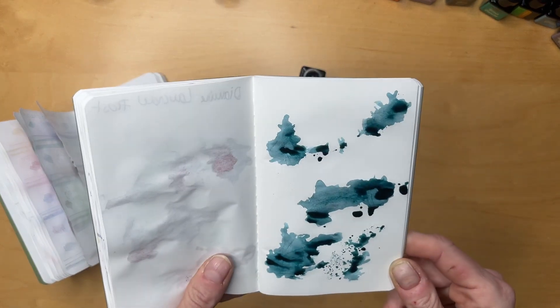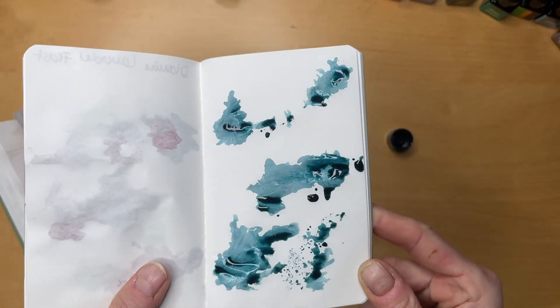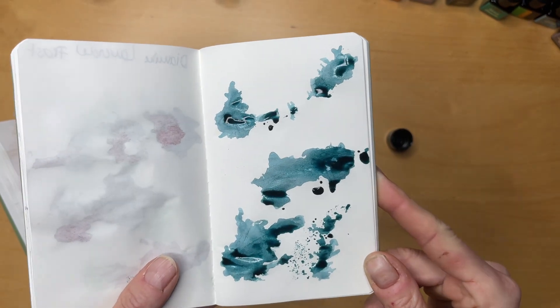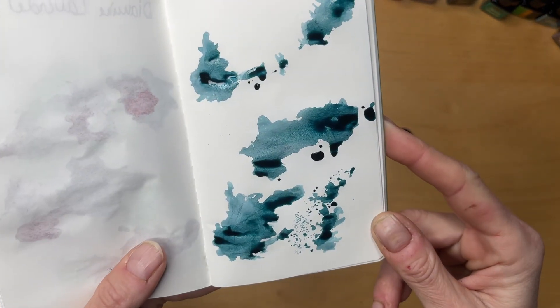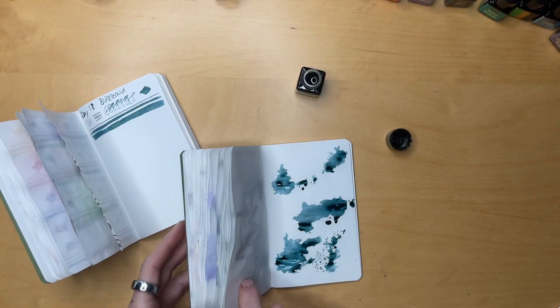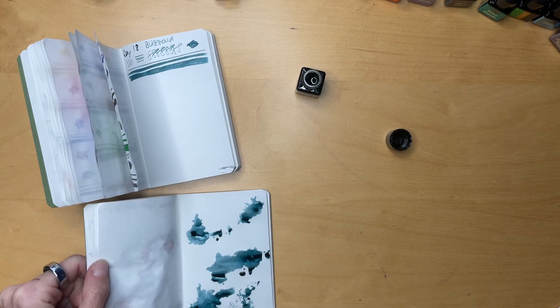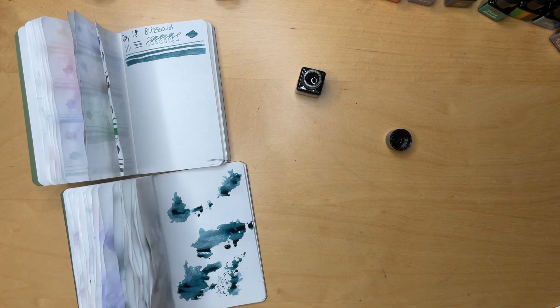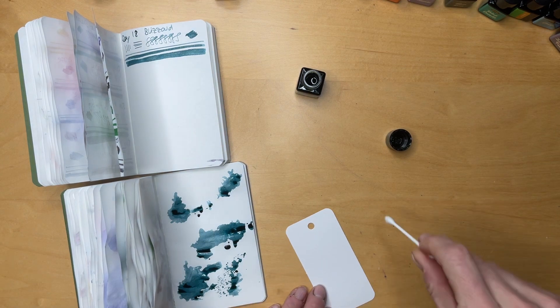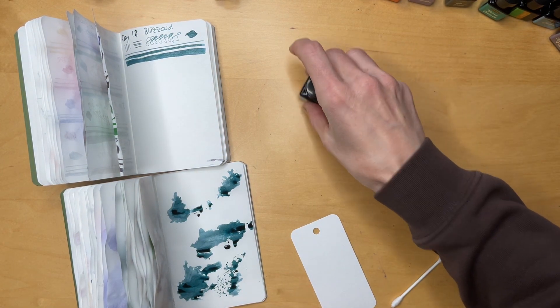I can definitely see 'Blizzard' — this is cool. I can see some silver shimmer coming through. There's going to be some shading, but this is super nice. Let's do the ink card now, and shake it again to make sure we get some shimmer on it as well.